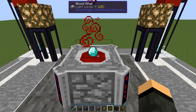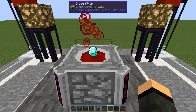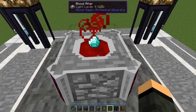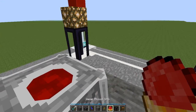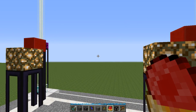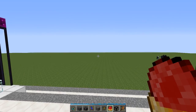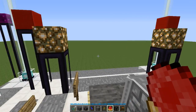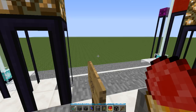Different runes will make your altar hold more LP, process things faster, and so on. Now, the blood in the altar is actually a liquid. There we go - now you have your weak blood orb. Right click once and that will bind it to your character. You can see the current owner. Whenever you right click this thing it will do half a heart's damage to you and add 200 LP.